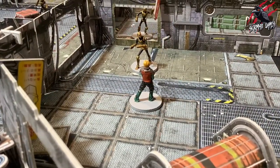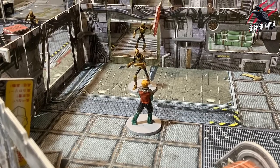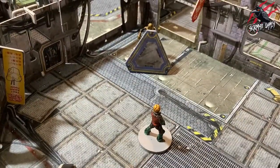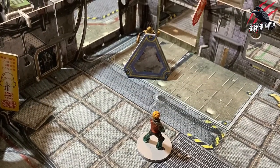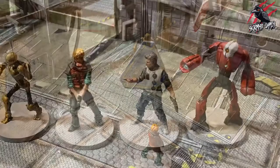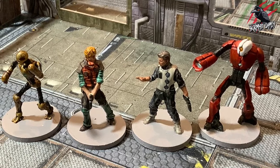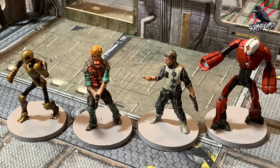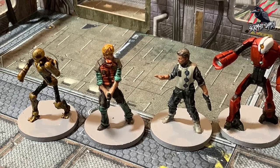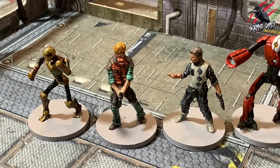If you cannot draw a line to any part of the target without being completely obstructed by another character, a wall, or a piece of terrain at least as tall as the target, line of sight cannot be drawn. Note that all characters are considered to be the same height for line of sight purposes unless they are classified as massive, and the entire area above their base blocks lines of sight regardless of their pose.